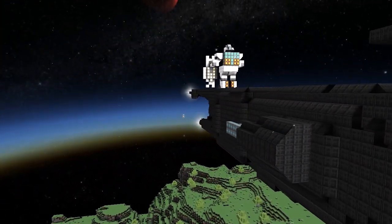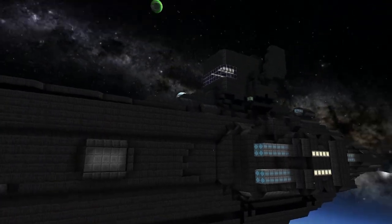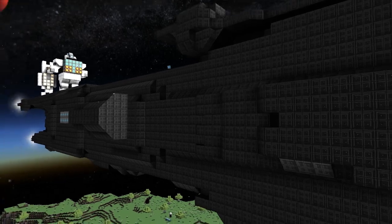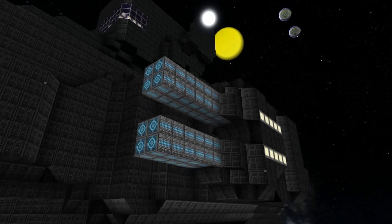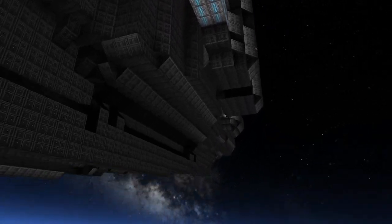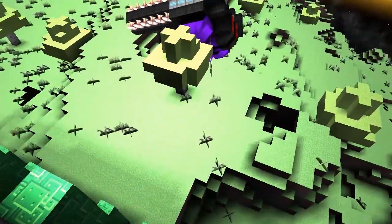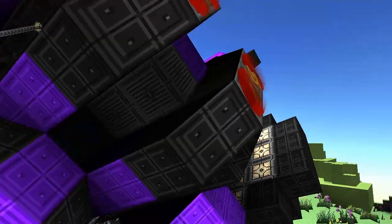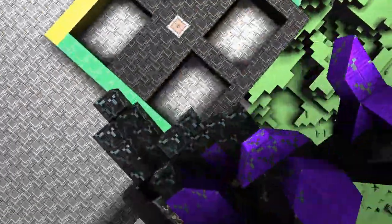We had a bit of a problem there. Where's the best way to get in? There are two doors, one on either side — and there are turrets, by the way. Whoa, it's a little close — it's right above the gravity well. We put the two ships here specifically for turret defense against pirates.